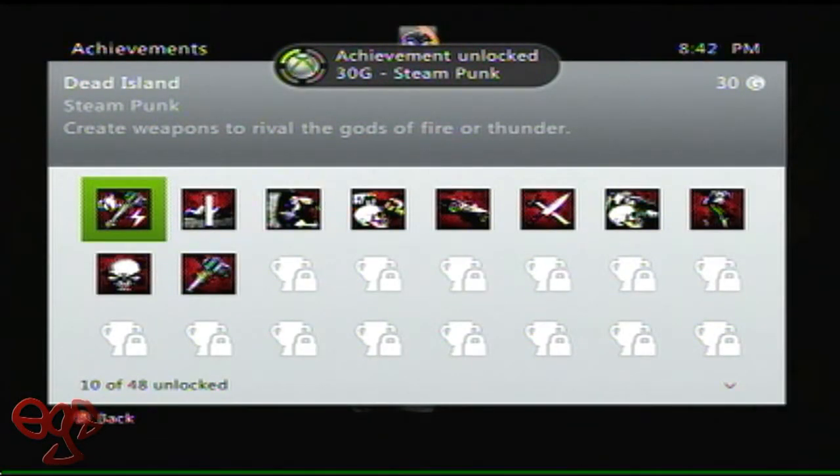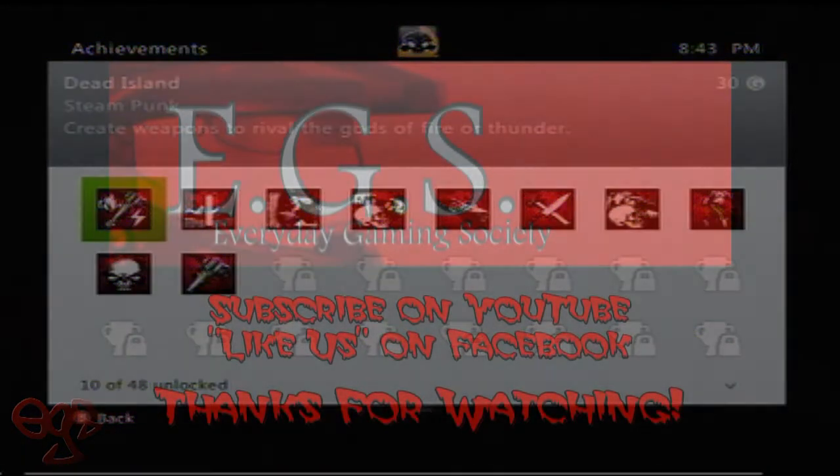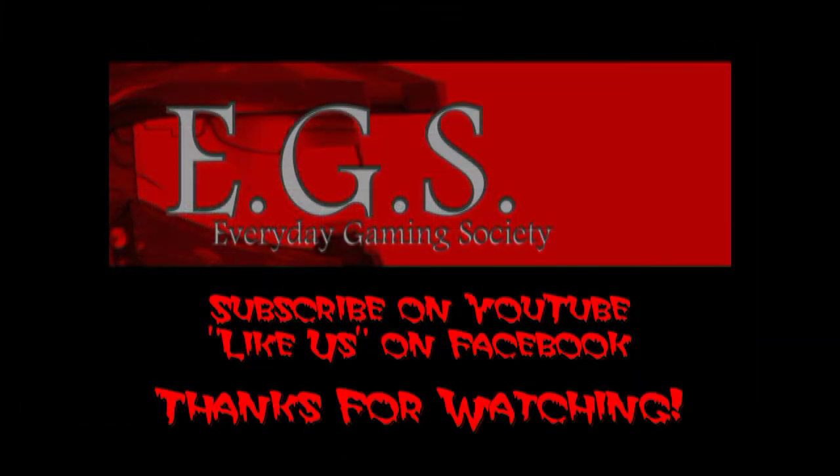To get the shock mod, complete the quest Black Hawk Down. Right after you get done completing that quest, you're going to get the shock mod, and you guys should be good to go. Just find a workbench, make sure you have all the parts needed, and make sure you have the tools to hook it all up to.